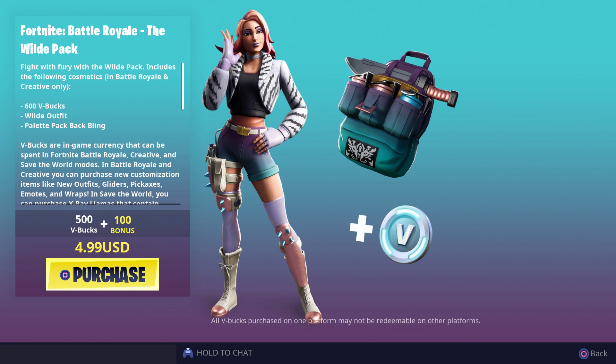She looks pretty decent. She's got spikes coming out in some places and it looks almost like a fur jacket. The back bling has a big machete-type knife and three canisters of something. You can't really get a feel for what it looks like here, so I'm going to purchase this. It's $4.99 — there's gonna be tax in Indiana, but some places don't have tax, and someone told me you can change your location to avoid tax.